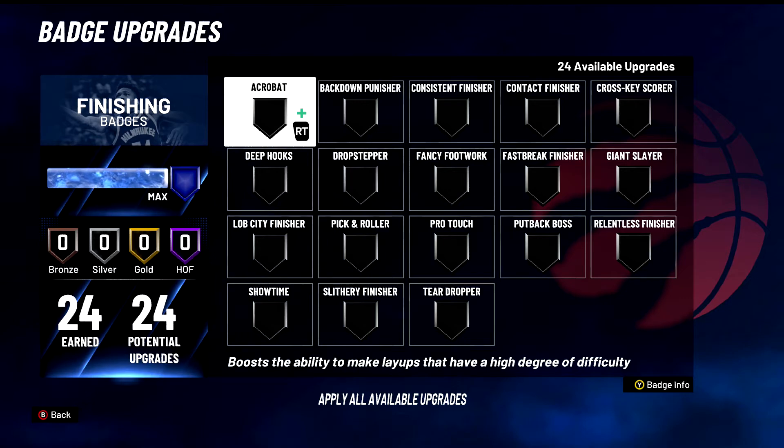The first badge we're going over is Acrobat. I'm gonna put it in A tier. I think this is a good badge but I think there are better ones, so it's not S tier. Acrobat is good for guards that are able to be very athletic, but when you're trying to be acrobatic with the ball as a center or glass finisher, you want to dunk the ball — get a reverse dunk, not a reverse layup. This badge boosts your ability on hard layups, reverse layups, euro layups, hop step layups. As a center, I want dunks. That's why it's A tier — still amazing, just not the best.